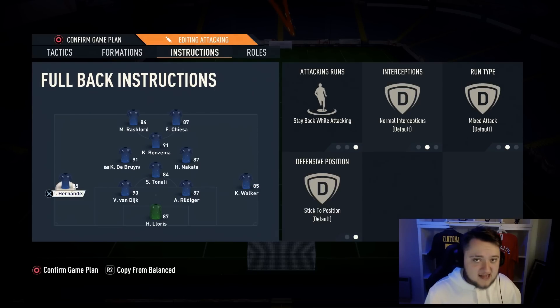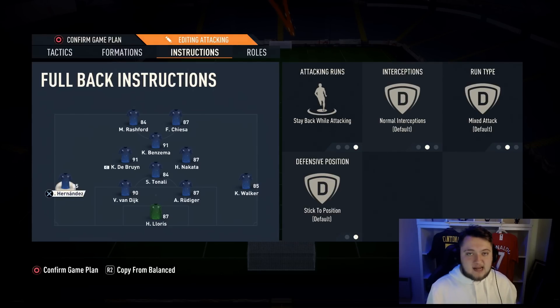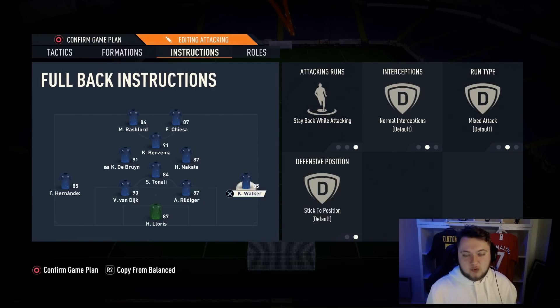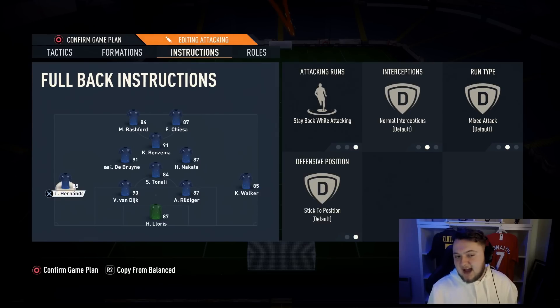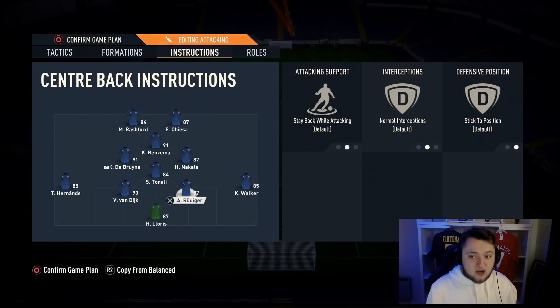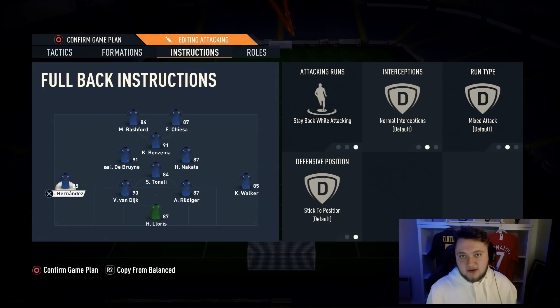For the full-backs, they're both on stay back while attacking by default, but I like to change this in-game for more dynamism and versatility. If I'm in a really tight game, I keep them on stay back. If I'm dominating and want to get the opponent to rage quit, I'll put them on attacking full-backs and hug sideline by pressing up on the D-pad and going left and right. That way I don't have to keep pausing the game to change it — I do it from the D-pad menu.